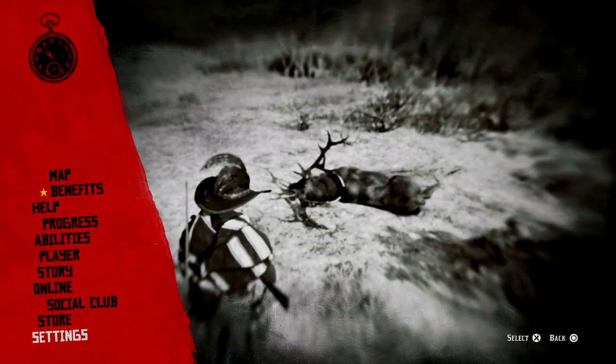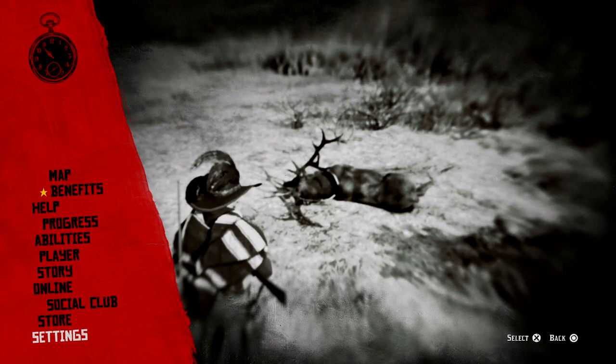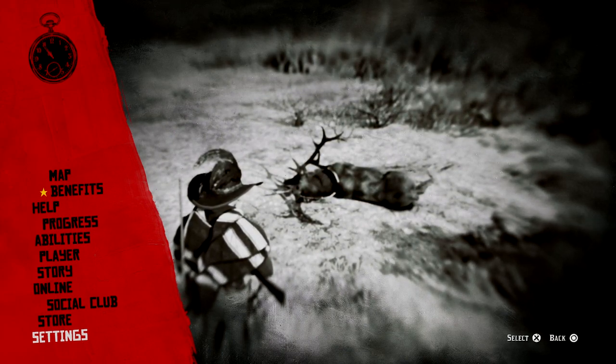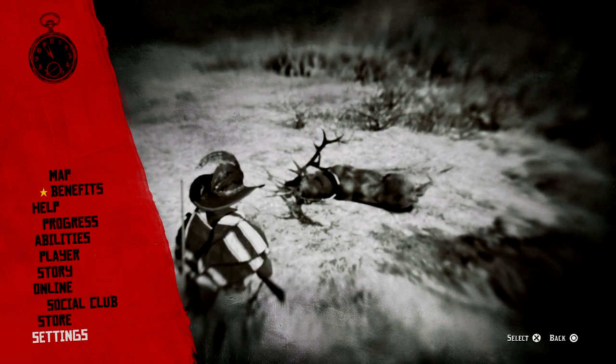The hide sold for $25 and the antler sold for another $5, so you can make around $30. I actually got it because I thought maybe I could use it to craft something — you can't. It's the wolf and the fox.